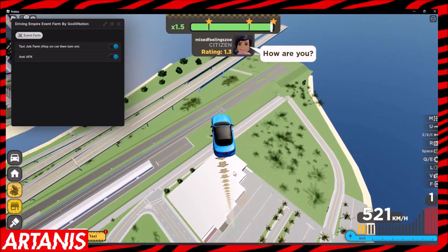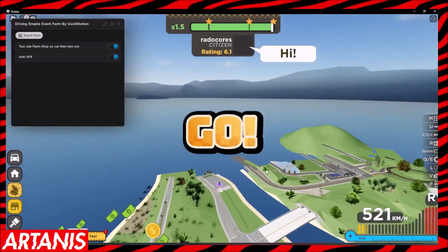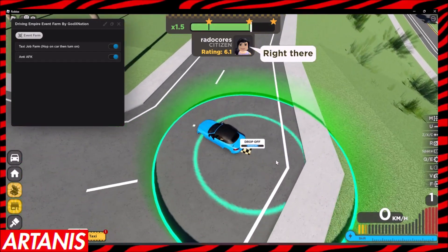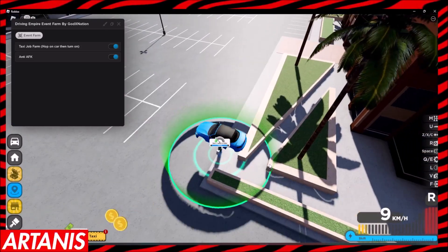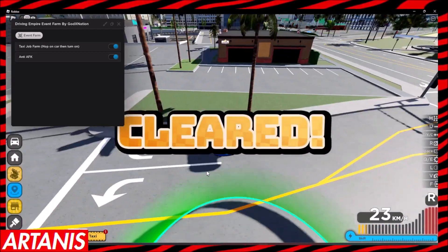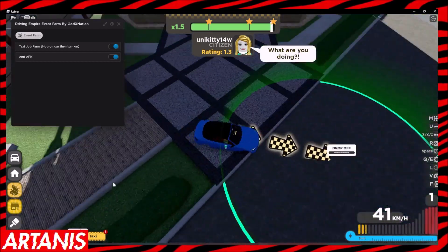You're going to go down here, drop off here, and look at how much cash we just got. We got around 7k and it hasn't even been one minute. We got 2k more on top of that. This is actually the best way to get money in the game — you cannot get money faster than this — and you're also doing the event, so this farm is literally the best farm you can do.